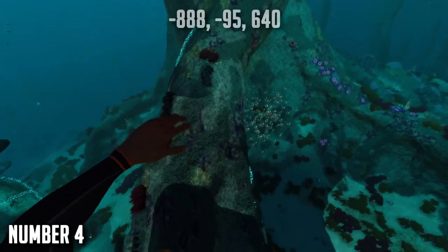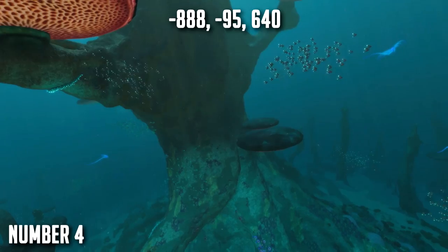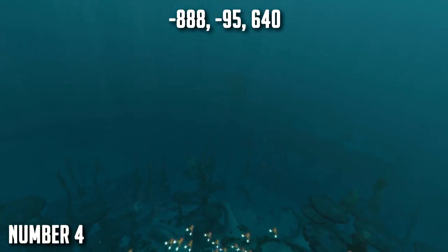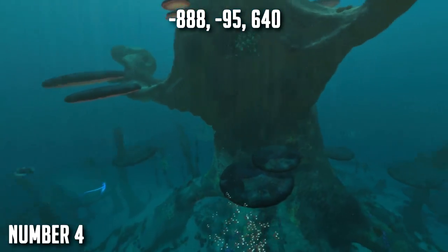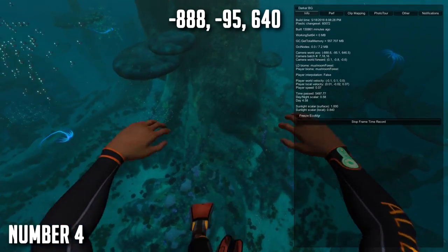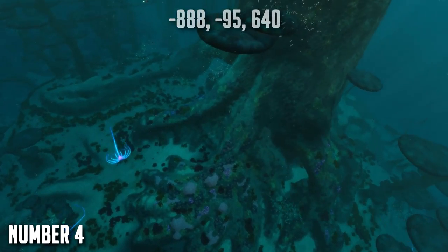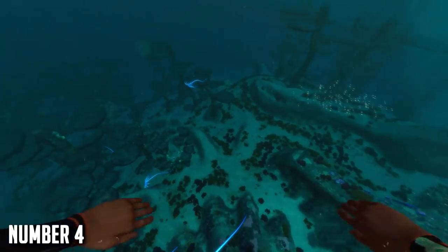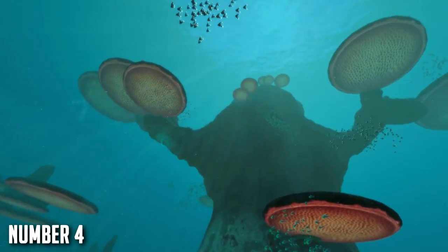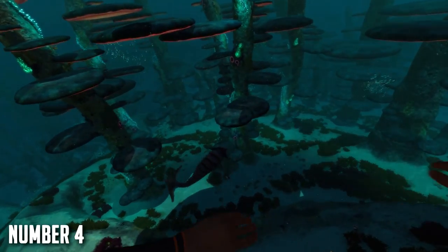At number four we have a base located in the Mushroom Forest. There's a massive tree and this is a pretty popular base location among most Subnautica players, as I've seen on the internet and in some other base builds. It's a really cool place to build and you can get your basic blueprints for your Cyclops and some other stuff pretty easily in the Mushroom Forest. Some resources are hard to come by but most are easy to get. It might be a bit tricky to build here because there are bone sharks and they will attack you occasionally, so watch out for those on survival. In creative mode you can just build here without any issues or worrying about the bone sharks.